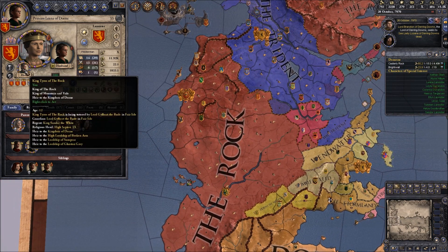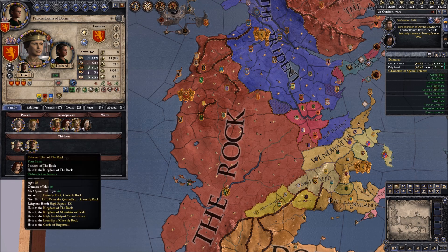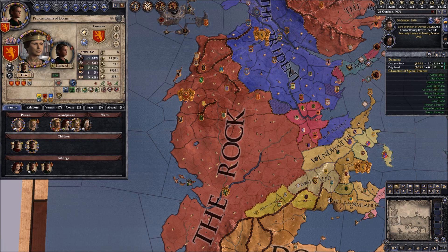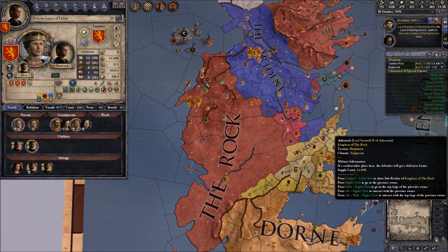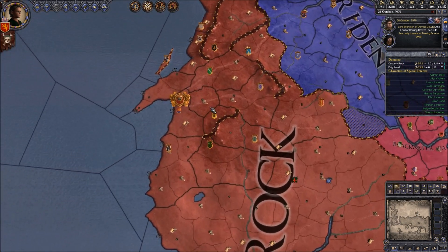Wait - when did that happen? Why are we the heir to Dorne? It's now a Cognatic Cognatic Primogeniture. She must have changed her succession laws - maybe it was a faction. I just noticed that - that's actually really cool. So all of our problems are kind of solved. That is actually amazing.